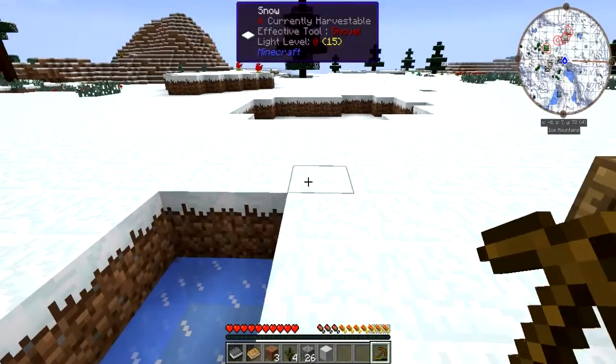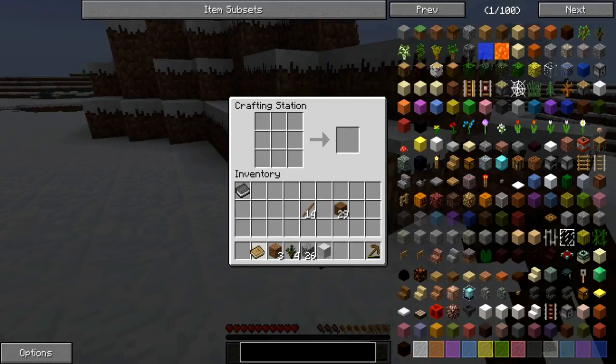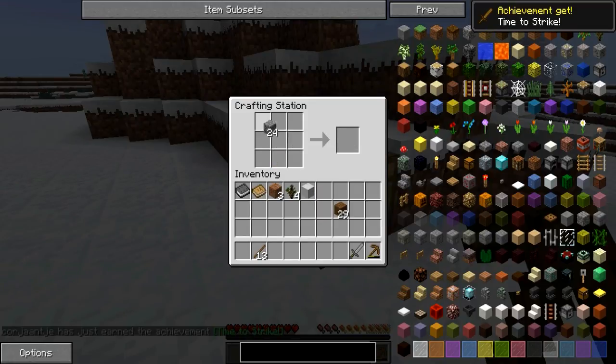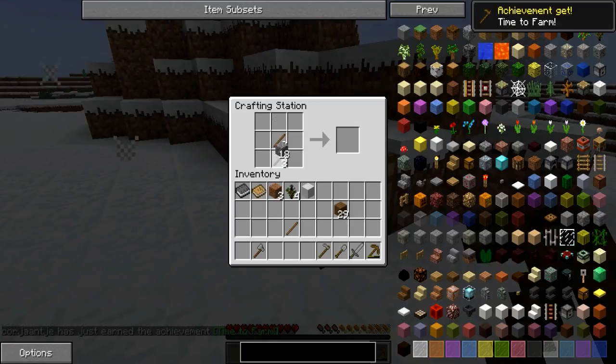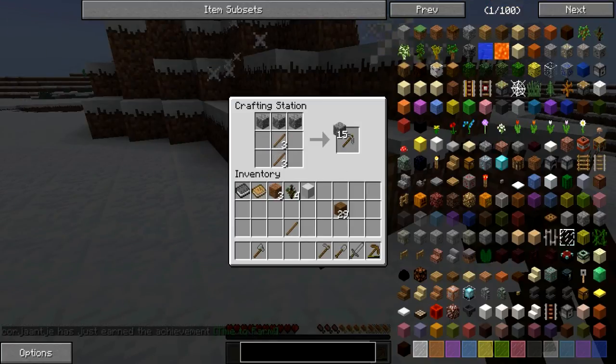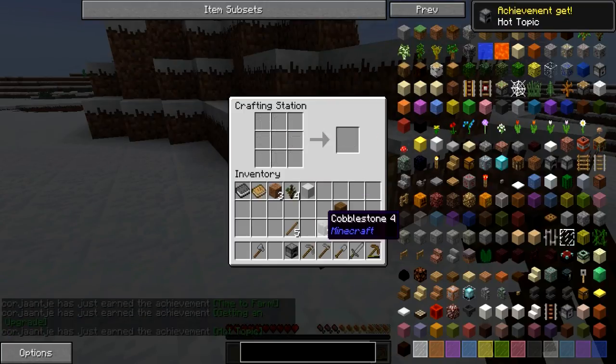I got myself a bit of cobblestone, so let me get some basic tools going. A couple more sticks of course, and I start off with a bunch of books that I don't need but will probably use later. First of all, a stone sword, a stone axe, a stone shovel, a stone hoe, a stone pickaxe, and a furnace. Here we go.